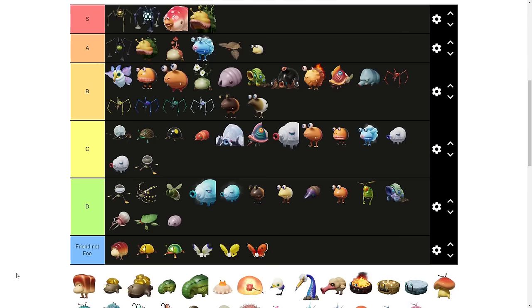Next up, we have an enemy I can't even pronounce properly. With the gold on their back, it takes a little bit of time to defeat these little turtle-angler fish-snail things. Because of how fast this enemy attacks with its tongue attack, it actually does have a chance of getting some of your Pikmin. B tier. I really like their smile.